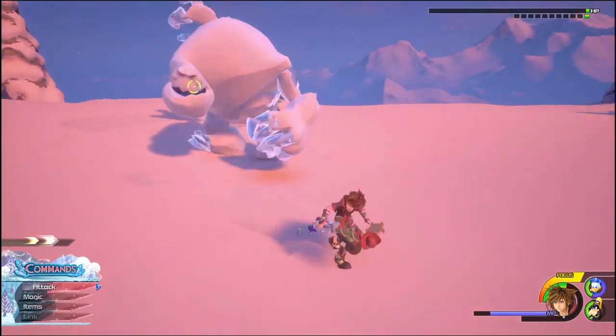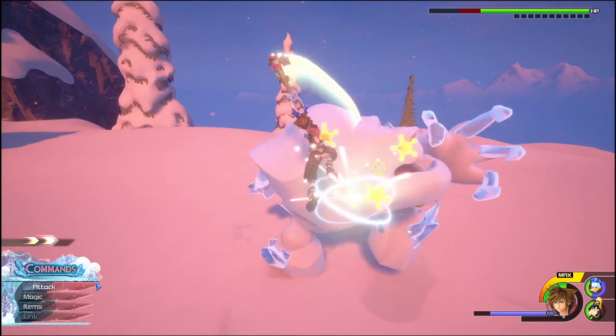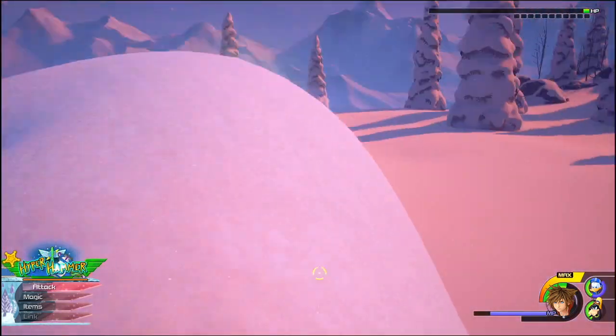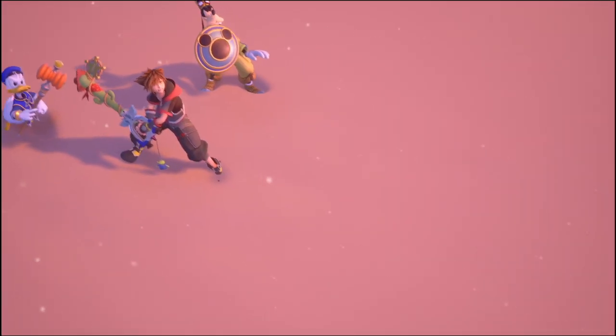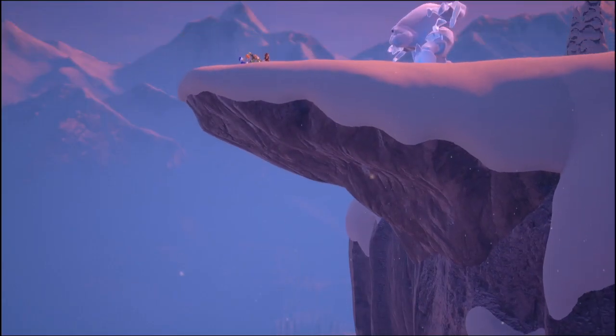Unfortunately I've used all my link moves so I can't use one of those again — maybe try to save that for later in the fight because it would have massively come in handy at this stage. You can see I'm getting pretty close and the rest of my team are doing some good damage. It's all about taking out that armor as soon as possible — if I'd managed to take that out a little bit earlier I probably wouldn't have needed the kupo coin whatsoever.